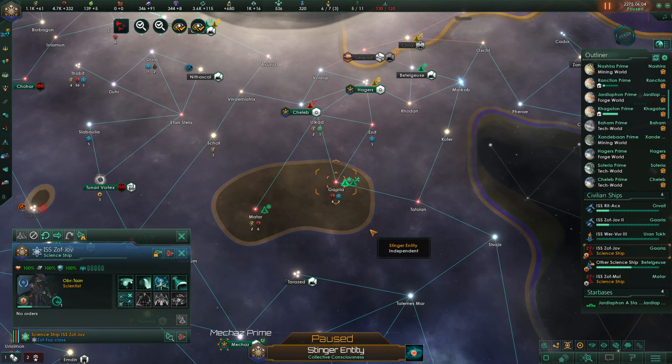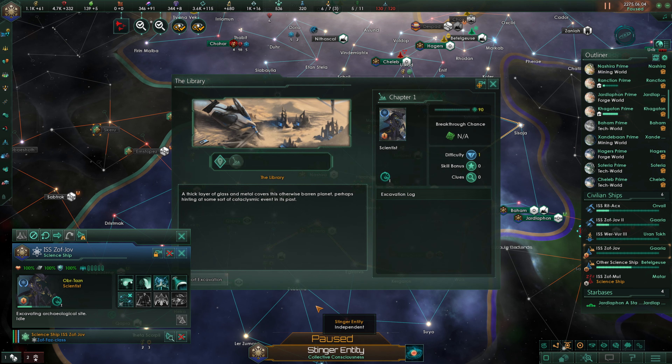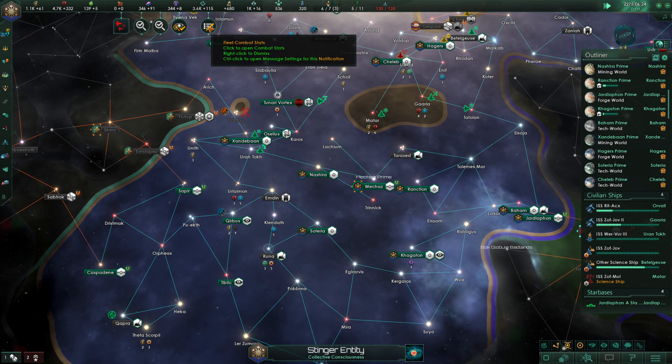Governor Oberpilks's mind was removed from the Collective at age 91. We are the Stinger Entity — we will endure. Our science ship isn't doing anything, so I want it to go over to Runa and start excavating the archaeological site there. A thick layer of glass and metal covers the otherwise barren planet, perhaps hinting at some cataclysmic event in its past.